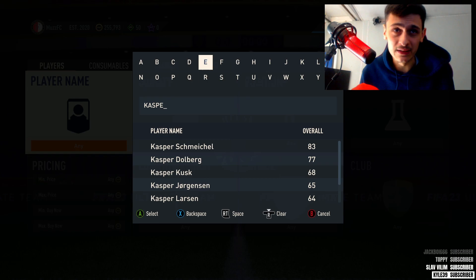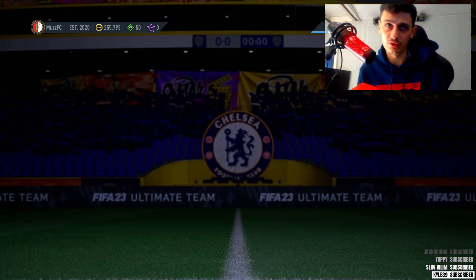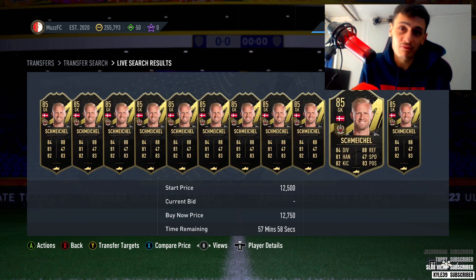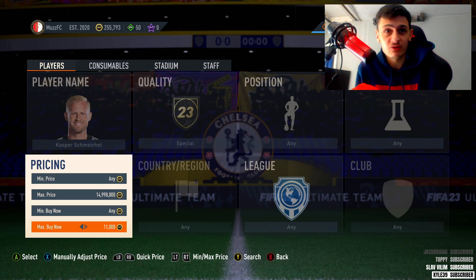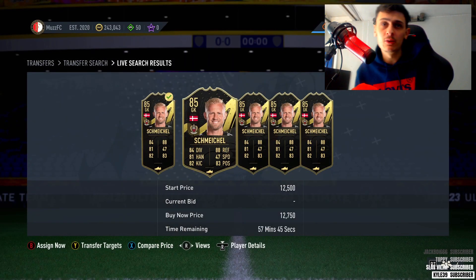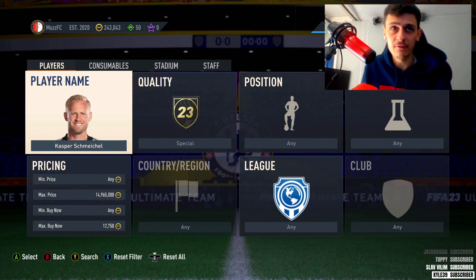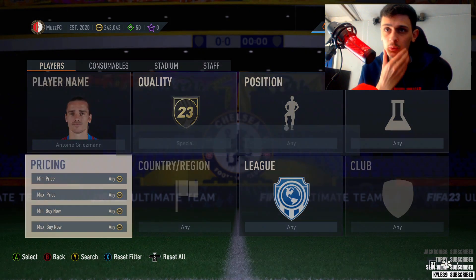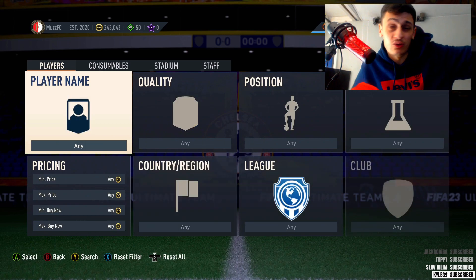Investment tip to start: if you can get an 85 Team of the Week for around 12 to 13,000 coins, you cannot go wrong. Cash for Schmeichel is the first one — he's an 85 TOTW coming in around that 13k mark. Griezmann from last Team of the Week is also an 85 TOTW at a similar price. Try to snipe Schmeichel for under 13k — around 12,750 or less. Just pop them in your club; you don't have to go ham and buy loads. With the World Cup promo coming up, hopefully Team of the Week prices will rise.